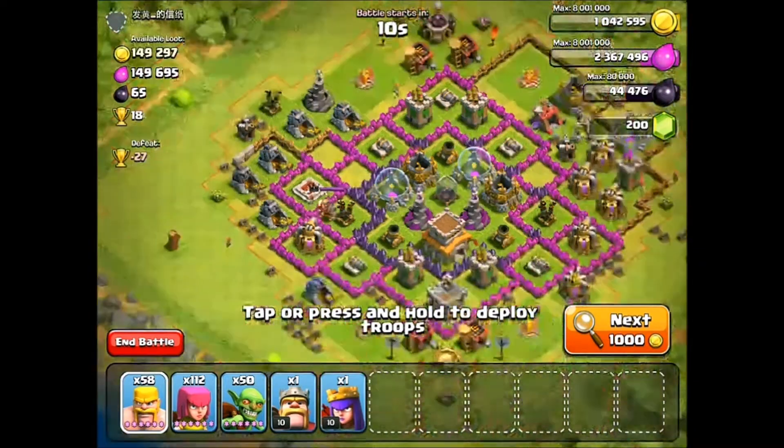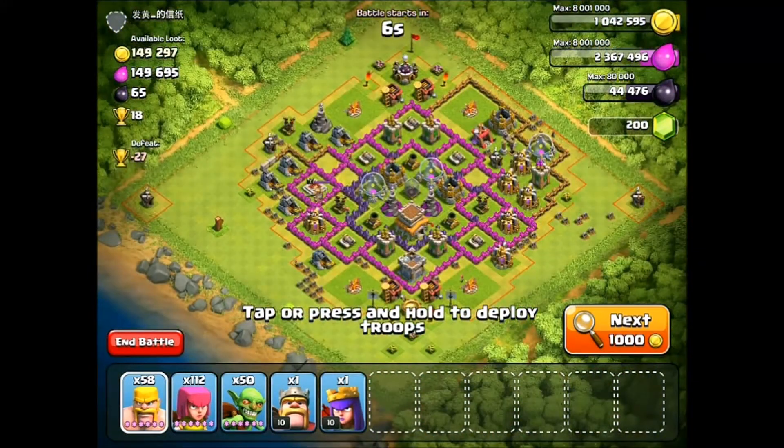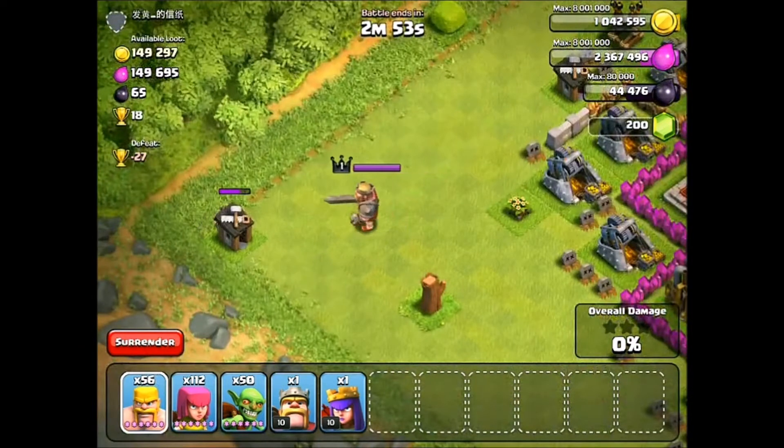We are here with the final raid of the day. I'm not sure how to pronounce his name, but he has one Barbarian King, a bunch of loot, and we're going to grab it all. Let's bring on the family reunion. Here he comes — look at him, just like last time.